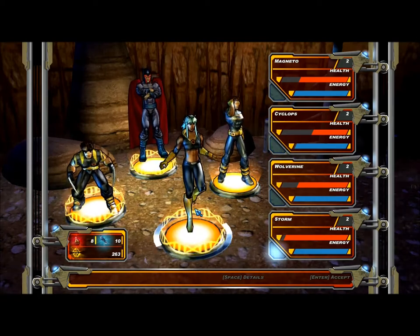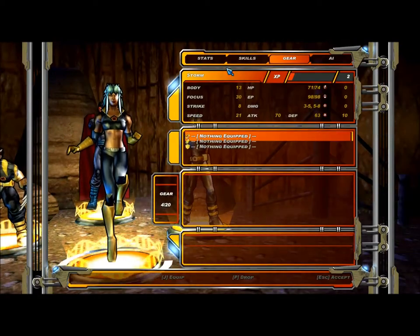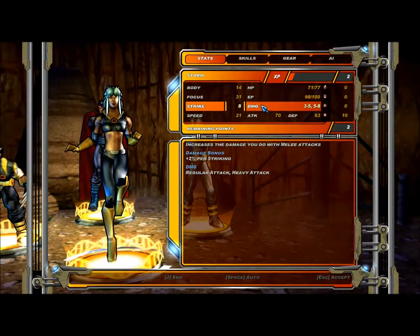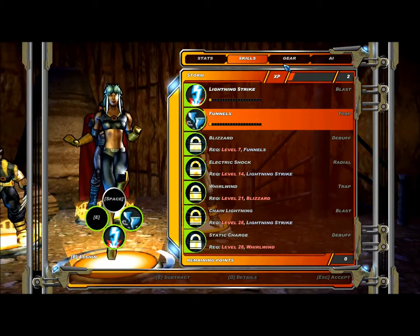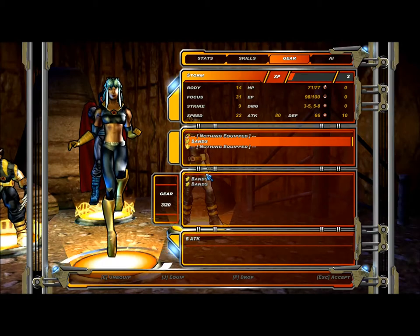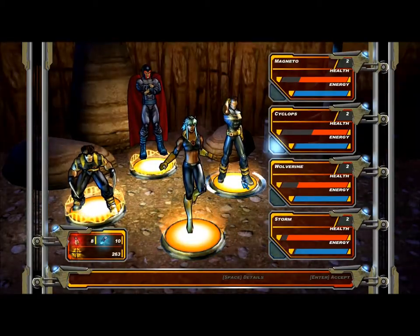So let's do Storm. Alright. We start off by doing the stats and we're going to do pretty much an equal spread. Let's see — we have some funnels, let's do that. I have no idea what I'm doing, basically. But we got bands — oh, everybody can get a band. We're going to go back and give Cyclops one as well.